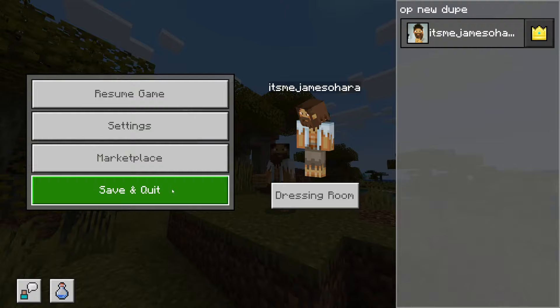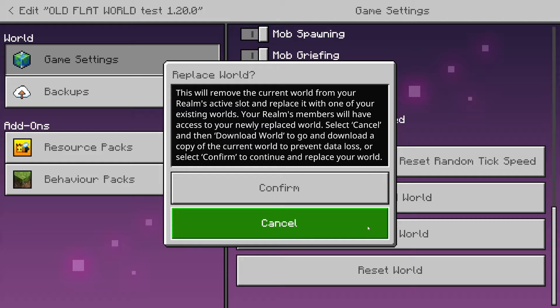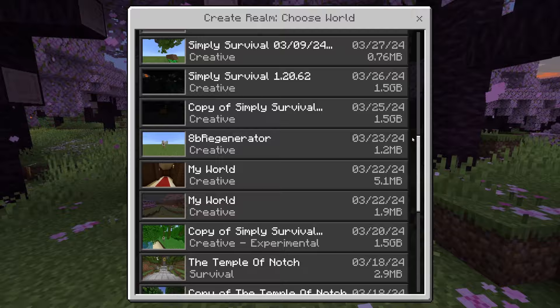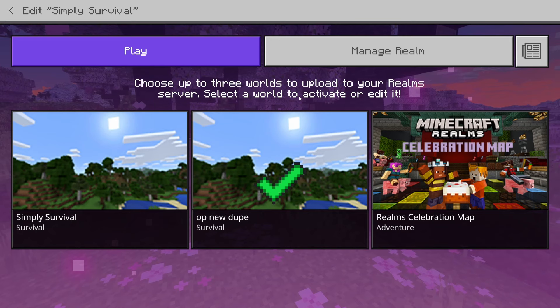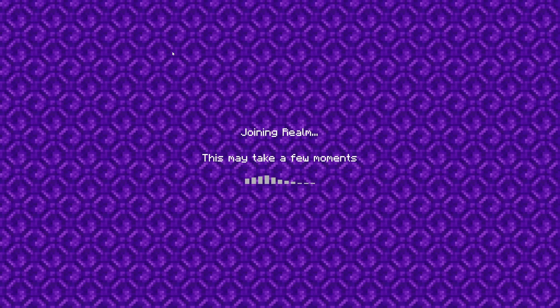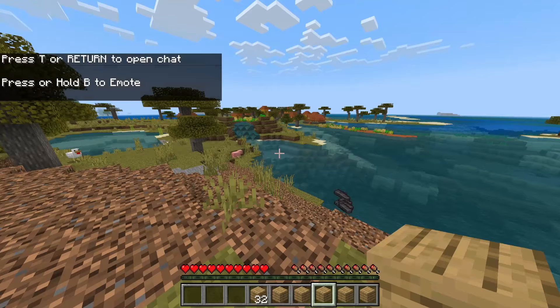This also works on realms, so I'm going to activate this realm — it's already active — and replace the world with the one we just set up. I'll find that world — it's right at the top. That was extremely fast. Now we're in a realm. I can guarantee there's going to be at least one comment asking whether this works on realms — and it does. We're loading in on the realm world we just made.